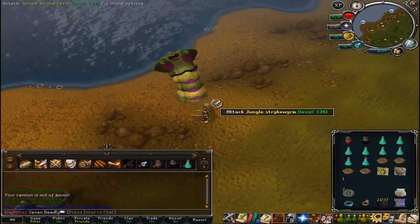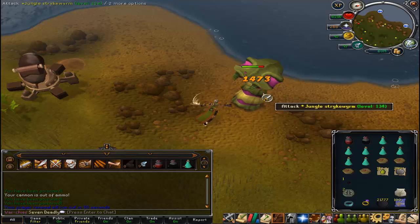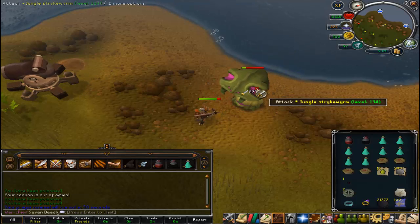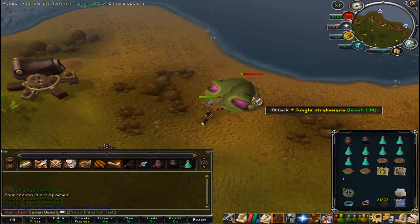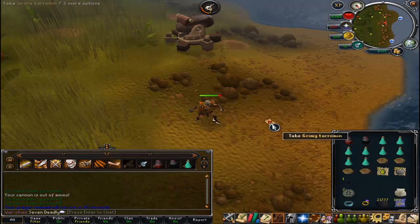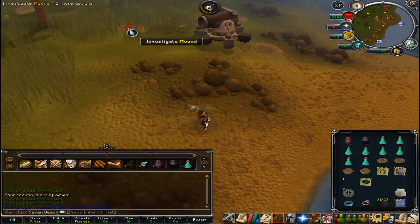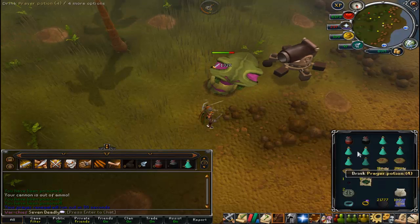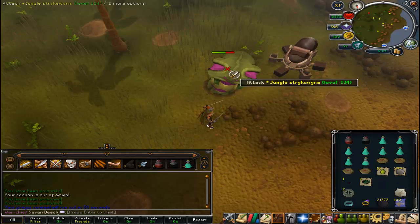I just wanted to let you guys know how good of experience these guys are. Strike Worms now are some of the best Slayer experience in the game. These are giving 182 Slayer experience per kill. I'm killing them every few seconds, and the experience is just totally awesome.